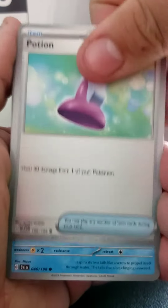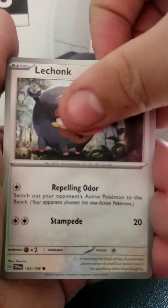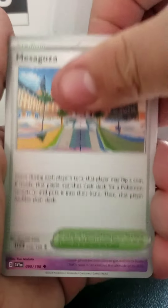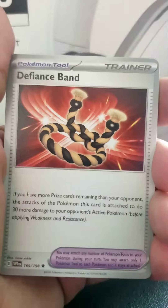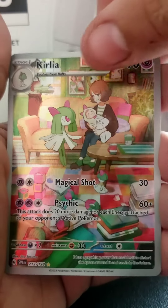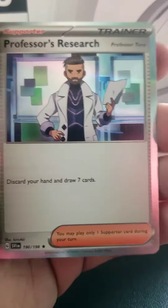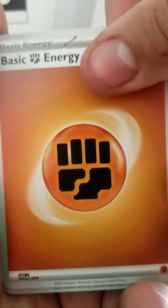Potion, Weasel, Energy Retrieval, Lechonks, Mezaguza, Driplin, Defiance Band. Zangoose Full Art Curly — oh shit! Oh shit! And then Professor's Research.